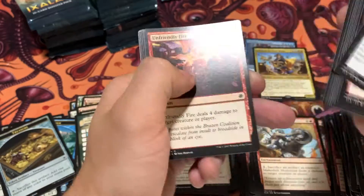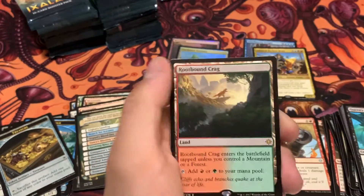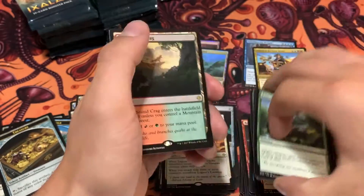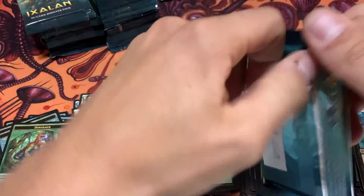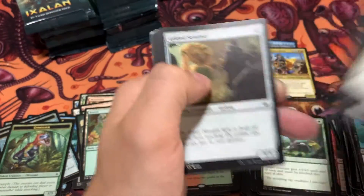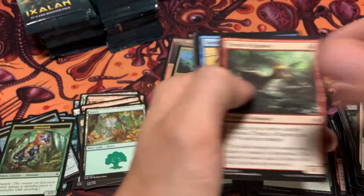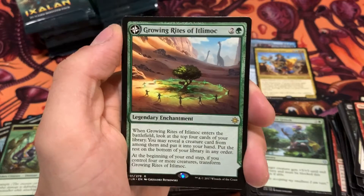I also really like these packs — the green is kind of cool. It's definitely different from the War of the Spark green. Rootbound Craig — our first of the land cycle. You really do not get a lot of foils in these packs compared to recent sets. They definitely upped the rate of foilage after — oh wow, we did get it! Very nice.